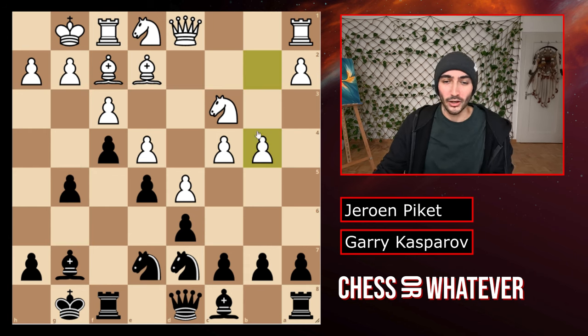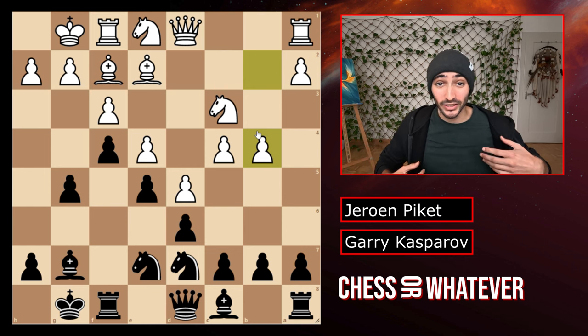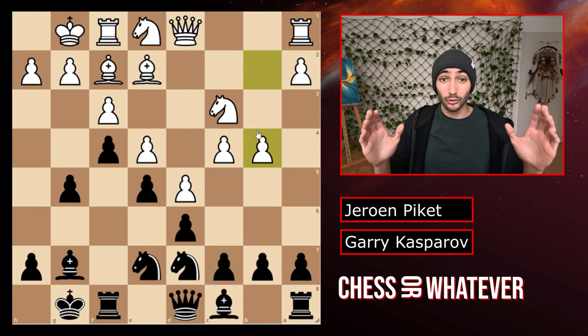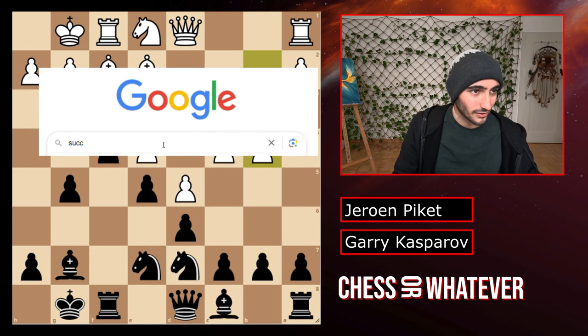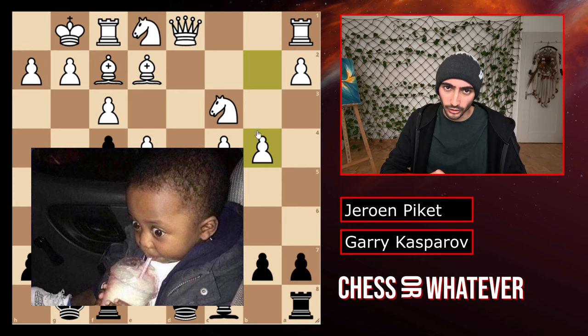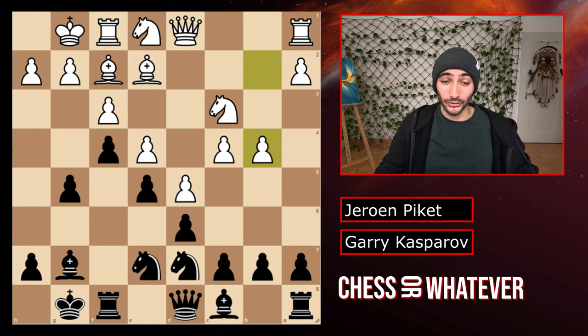After that we have b4 by white. White starts his own attack on the queenside. Black is trying to attack on the kingside, white is trying to attack on the queenside, and we will see who succeeds first. And we will see who succeeds first.